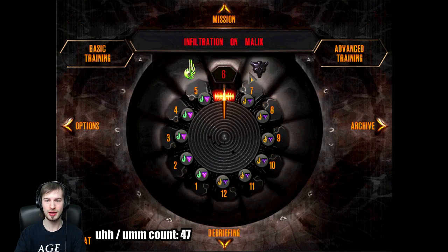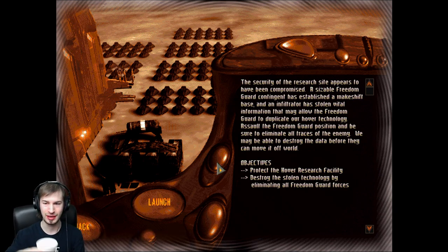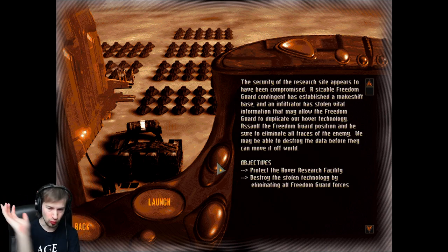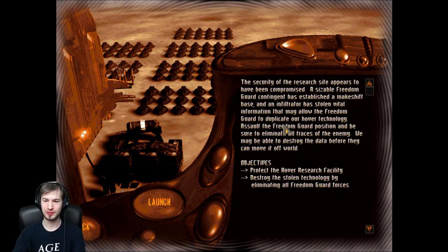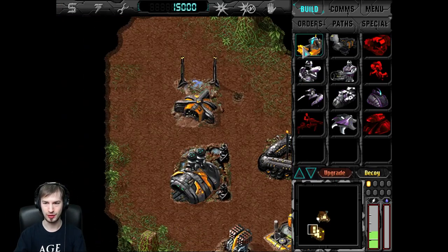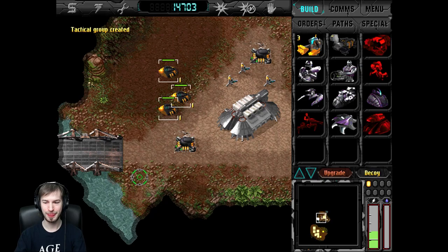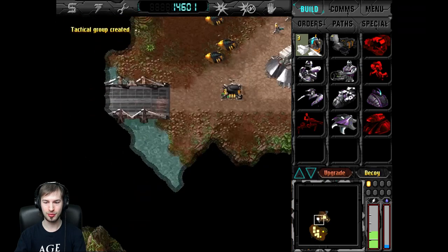Now we move on to the Imperium half of the mission, which is hell - just like the Imperium half of the last mission. This is not going to be fun. This is another mission where you're just hounded by relentless Freedom Guard attacks. In this case we are protecting the hover research facility, and we have to destroy the stolen technology by eliminating all Freedom Guard forces. The Freedom Guard has built up a massive base and we have to get rid of it.